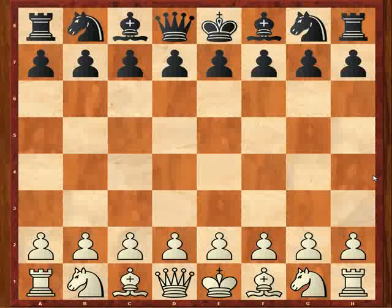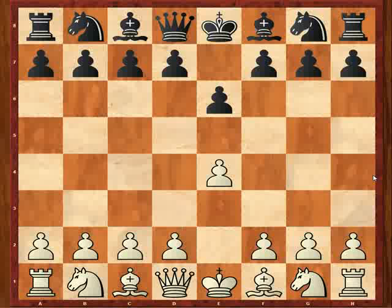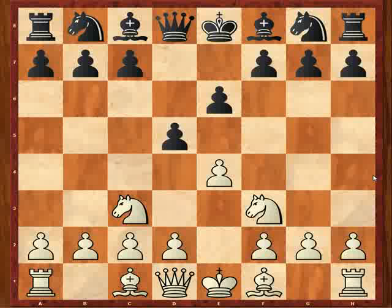I had white and played e4. Tate's a guy who can play many different things. Among the things I expected was the French, and that's what he played. I decided to play a bit of a sideline — not bad — with knight to f3 and then knight to c3. Objectively, it probably doesn't promise much, but it's not bad. You're not doing any damage, and if black isn't prepared for it, white does have chances for an edge. It's a sideline so opponents may be less familiar with it.